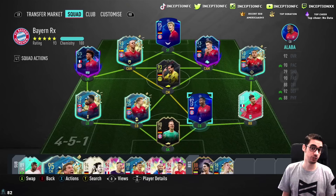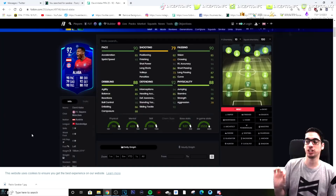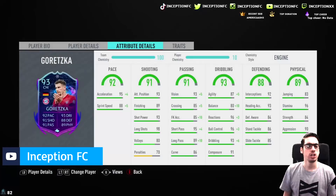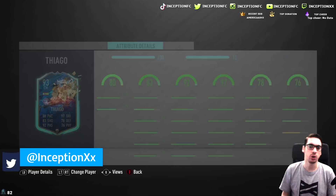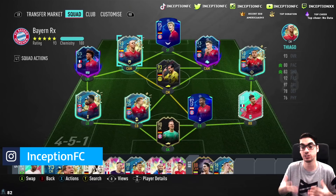If you want to use this card in the center back position, you want to do all this stuff. In my opinion, I do potentially see this card being used as a center defensive mid or even as a center mid. The problem with using him as a center mid is the fact that his finishing is a 68, and 68 finishing is kind of low nowadays — especially since Goretzka has 89 finishing and Thiago Alcantara has 77. So with Alaba, 68 is not necessarily the greatest to have.